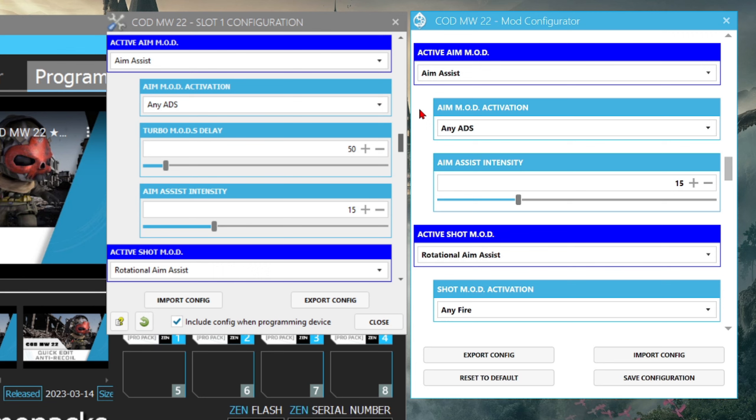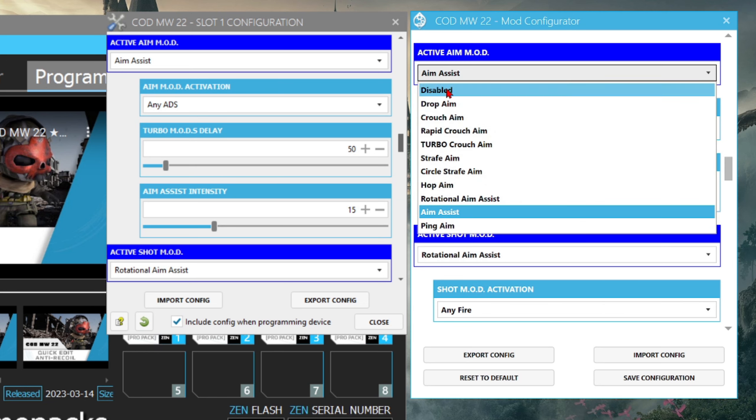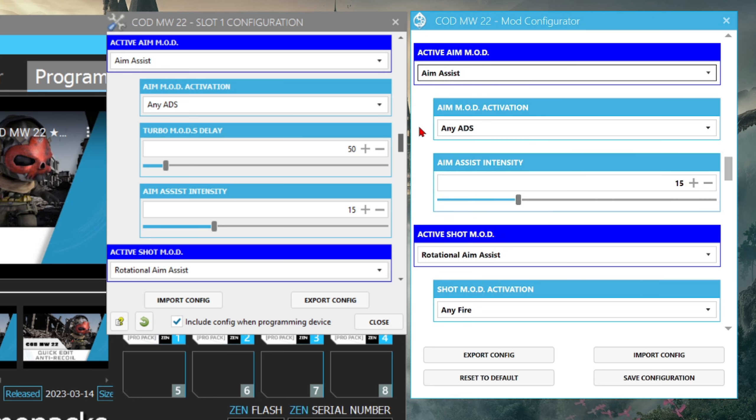Active Aim Mod — I'm leaving this on Aim Assist because this is my best settings recommendation for everyone new and old. Personally, I don't rock Aim Assist and found myself doing better with it disabled. But for those who want to rock Aim Assist, leave Active Aim Mod as Aim Assist and leave the intensity on 15. Collective Minds recommends 15 because you get the best of both worlds — maximum sticky aim assist with the least amount of screen shake.